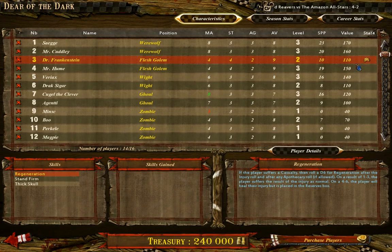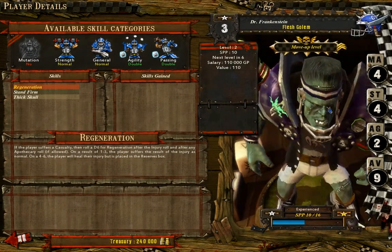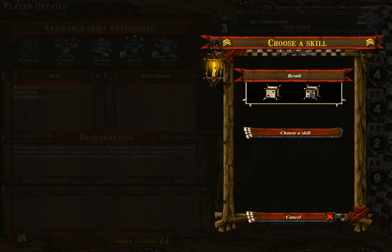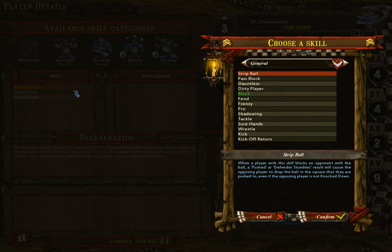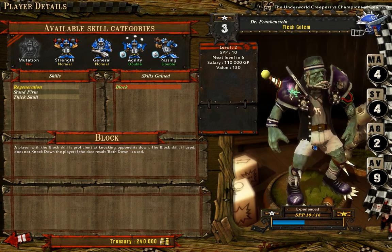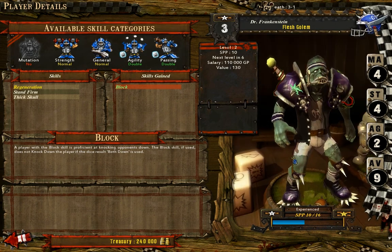Then our Flesh Golem, Dr. Frankenstein. It's a little bit of a harder case, but he didn't get double, so as such not that hard. Block is just a really, really good skill for him specifically, when he is one of our strongest guys in the field. So it's very nice for him to have Block. Both of our Flesh Golems have Block now — that's awesome.